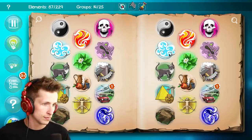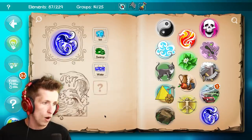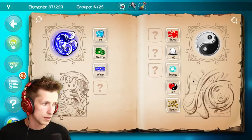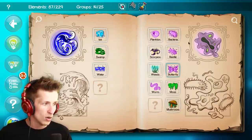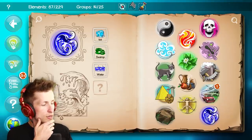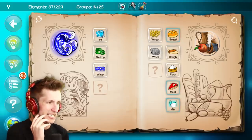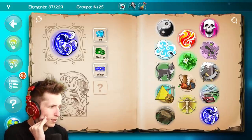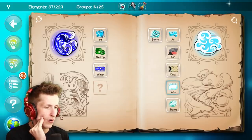Poison — what would make poison? Water and something nasty. Water and bacteria? Water and plankton, moss, worms, mushrooms? We need something poisonous. But what do we have that's poisonous? I have no idea how to make poison.